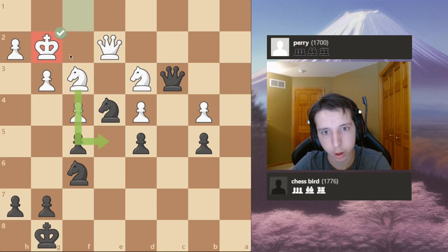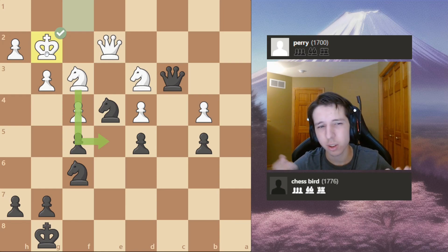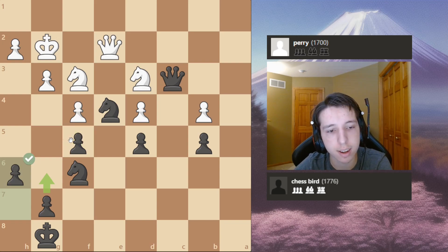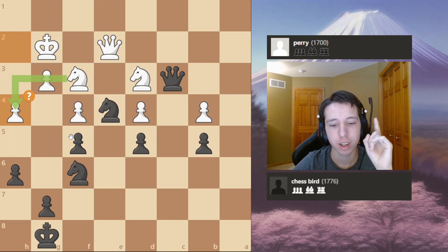My opponent plays King to G2 to get out of any check shenanigans, which makes sense. But again, you could have played that from G1 — you played King F1 and King G2 instead of just King G2. Little things like that. I played A6 stopping any Knight G5 shenanigans. And my opponent makes a huge mistake with H4. And here I observed an idea that actually won me the game.